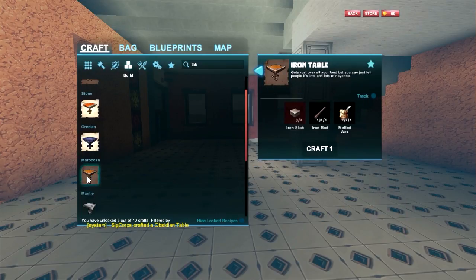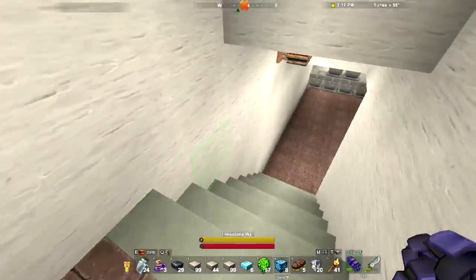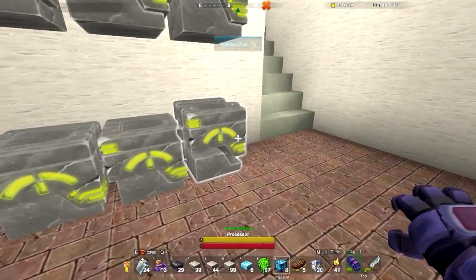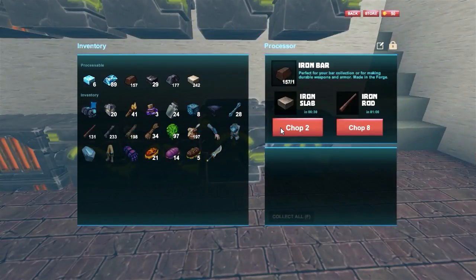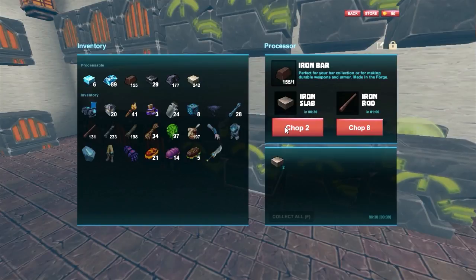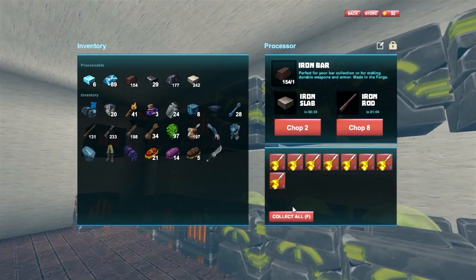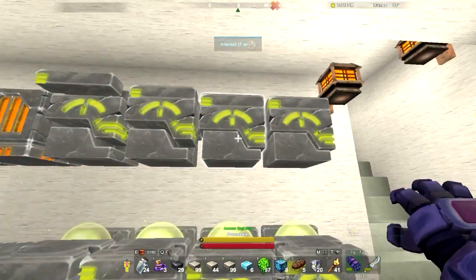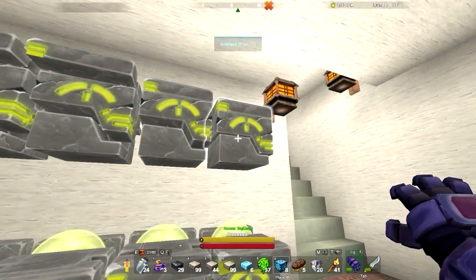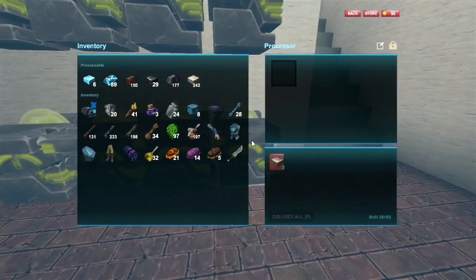I can unlock that now. I need an iron slab, which apparently I don't have. Come over here — I think I've got iron on me. Give me a slab. These slabs take forever. I'm gonna kind of do it like this, because we're gonna need more of them eventually. Collect all those. Now, it's for a reason why I'm running eight, which allows me to do over a stack. This is still running, it's almost done. There it is.